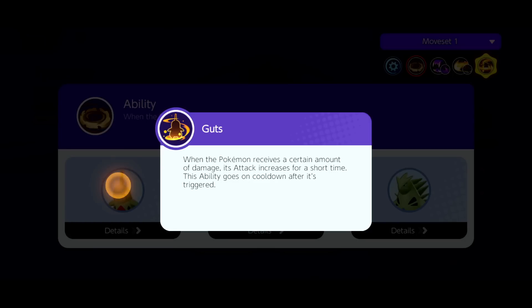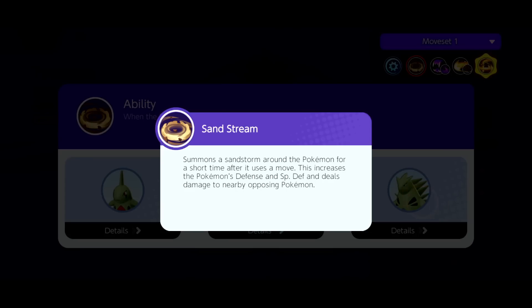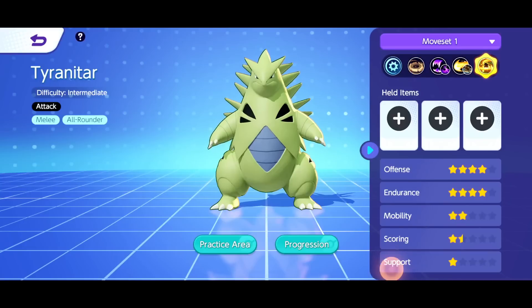We have a different passive on every single evolution. Right here we have: if we receive more damage, we gain attack damage. On the second evolution we get a shield, and on Tyranitar we get defense and special defense.